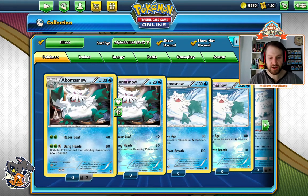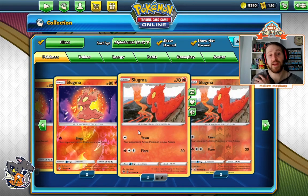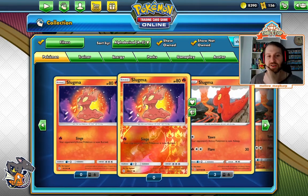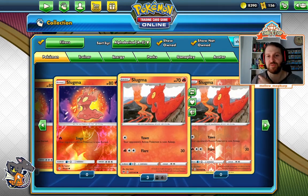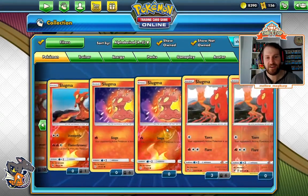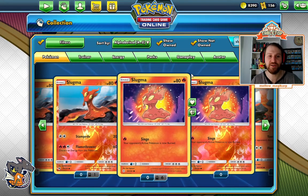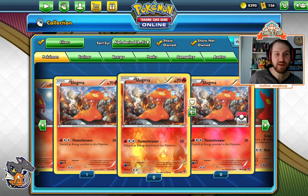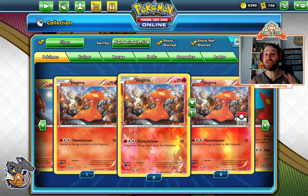In Standard you have two Slugma choices — essentially just 80 HP versus 70 HP, and that's about all it comes down to. But if you look at the Expanded Slugmas, you have a lot of choices, some significantly better than others: can attack, can attack and be searched with Heavy Ball, has more HP, has a decent attack. Anytime you're building these decks, I know it's a pain on PTCGO to find the correct basic Pokémon, but it is worth your time — because if that situation comes up where you need it, you want to have it.